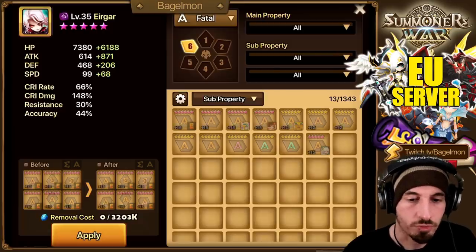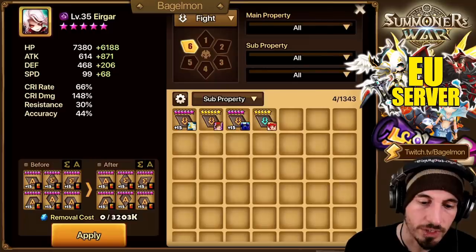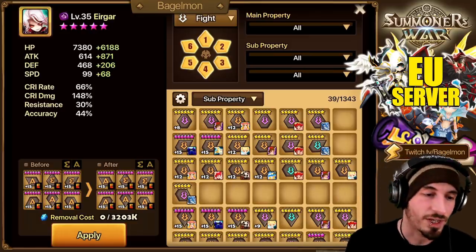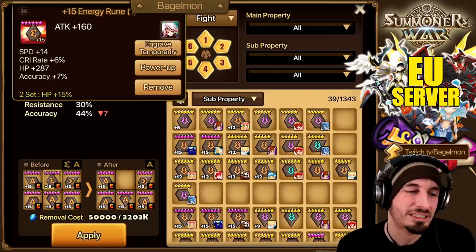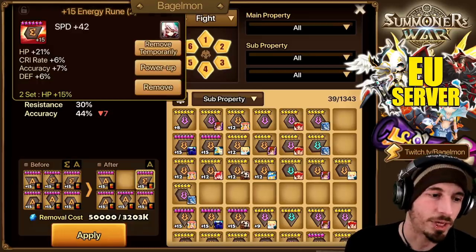Then we're going to take him in and try to rune him. He's on just normal stuff right now. The way I'd like to rune him is just Fatal — well, not Fatal. Fight. Fight runes. This one doesn't have great stats — it's got Speed, Crit Rate, and Accuracy — and while he needs those things, we need better stats overall.